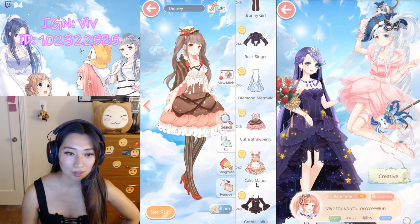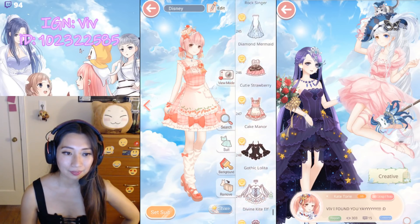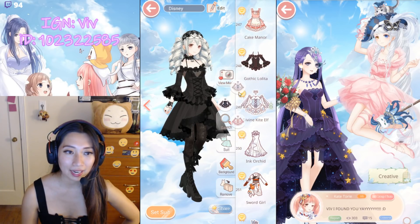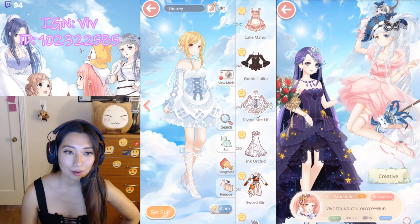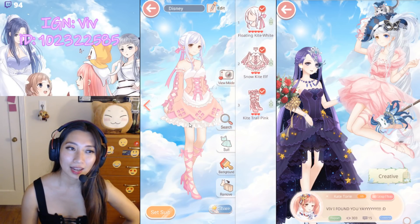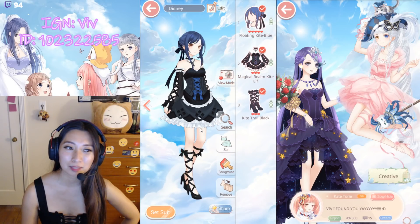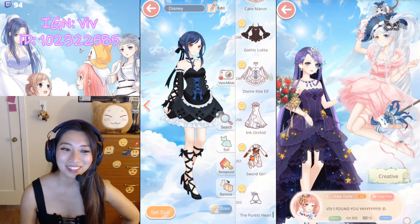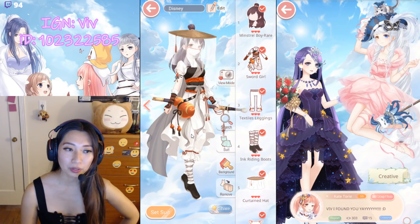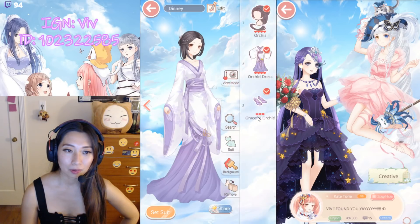Cutie Strawberries — also a V level suit. Cake Manor. Gothic Lolita. Divine Kite Elf — I have three different colors here. I like pink, pink is my favorite color. But I feel like this color makes more sense. Ink Orchid. Sword Girl — Sword Girl, the purest heart. Orchid's Chant. Green Willow — now these suits everyone should have, right?